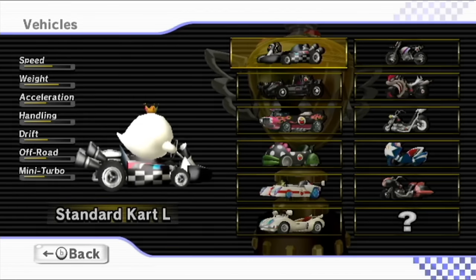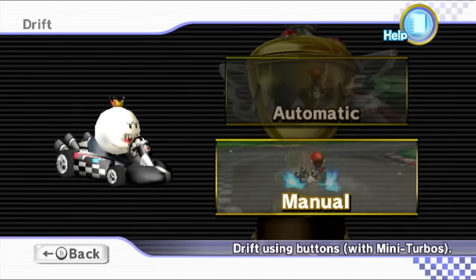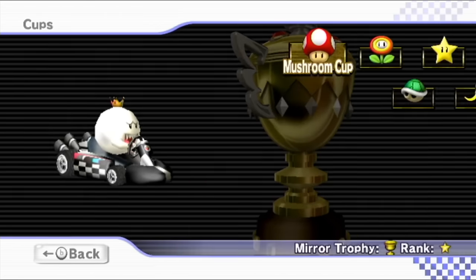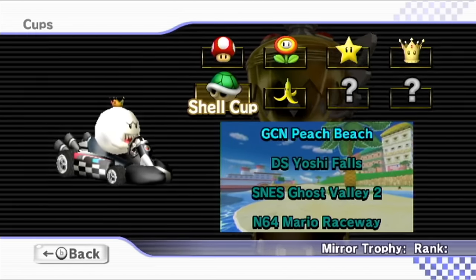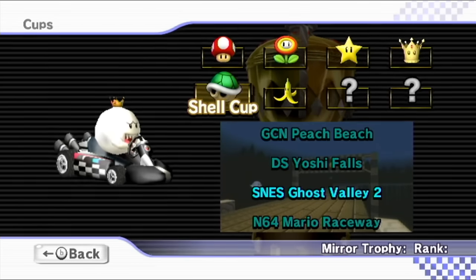We have a lot of different choices for him, but we're starting with the standard Kart L and we'll see how things go from there. We'll do a manual, and let's do Shell Cup right here with Peach Beach, Yoshi Falls, Ghost Valley 2, and Mario Raceway.